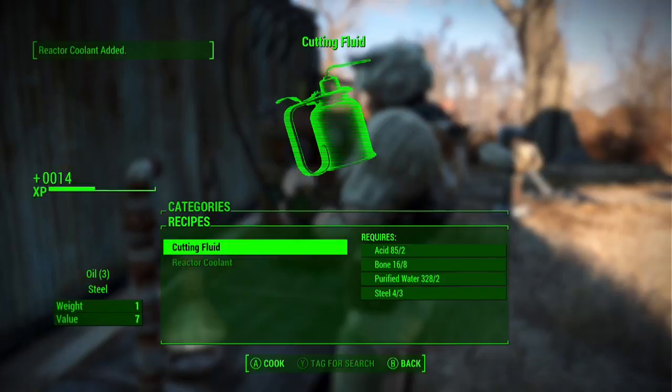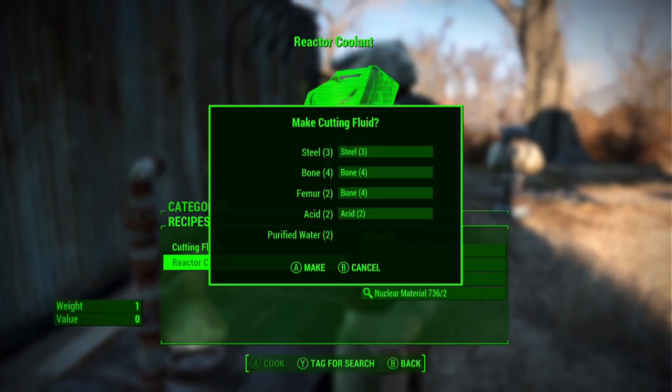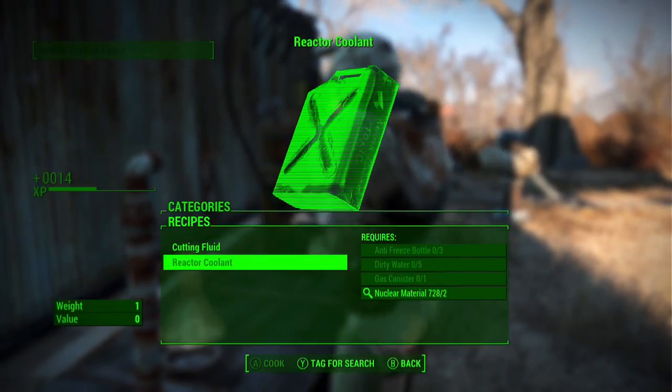Basically, you press right on the D-pad and down on the D-pad real quick. You keep on doing that. You just press right. So this is basically the glitch, as you'll see.